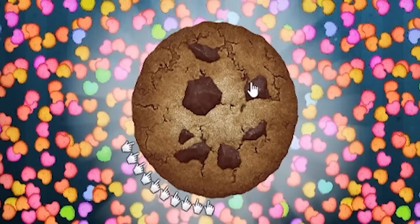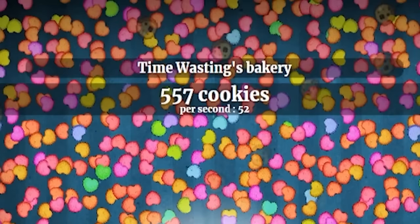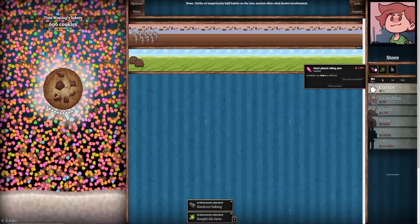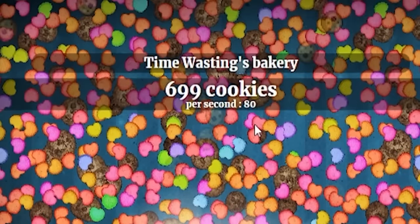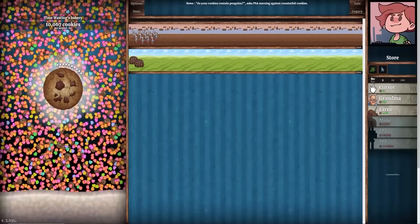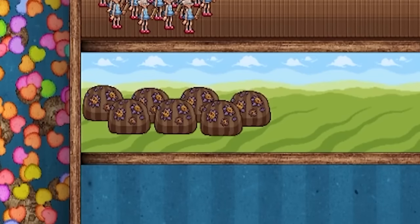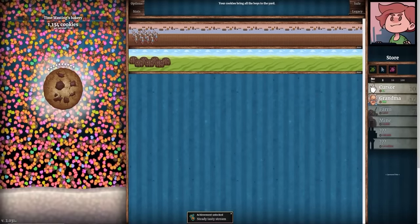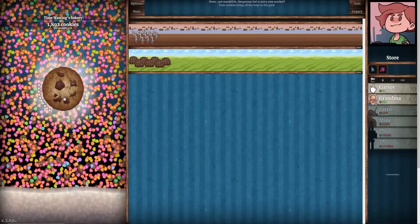Every farm gets us 8 per second. With 3,700 cookies we're going to spend mostly on grandmas — we're up to 14 grandmas now. If we spend $5,000 we can make them twice as efficient, because obviously grandmas were put on this earth to work and make me lots of money. We're up to 80 cookies per second. Another 10,000 cookies later, we've got 7 farms total at 120 cookies per second, and we're going to make our farms twice as efficient — going from 120 to 176 cookies per second.